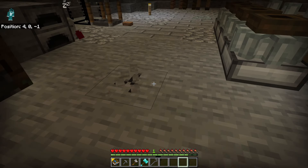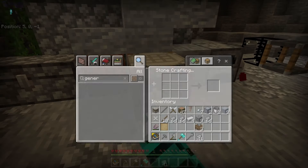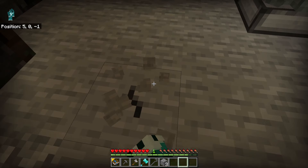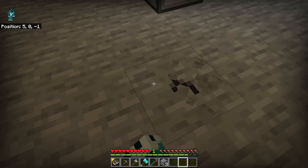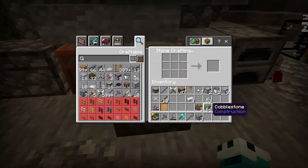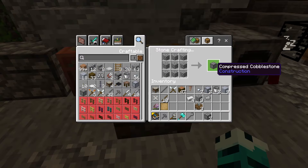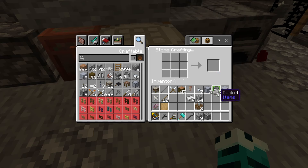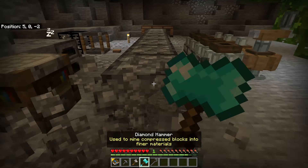We could also use the gravel and get into the Tinkers stuff since we've got clay now. Double-compressed gravel is nine-nines, so 81 pieces. We're not far off. Throw that in — I'm literally one short! Oh my days, that was so close. And one more — there we go. Let's smash this down. Beautiful stuff.